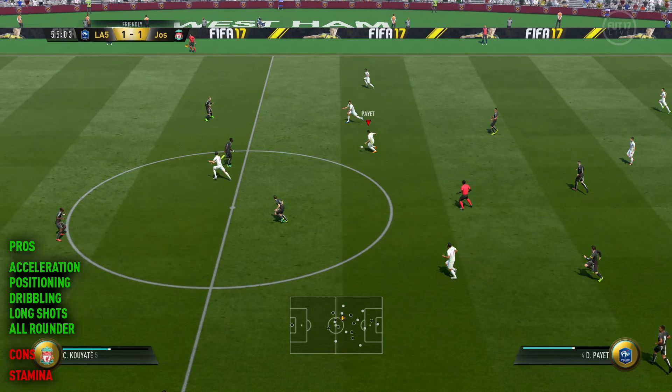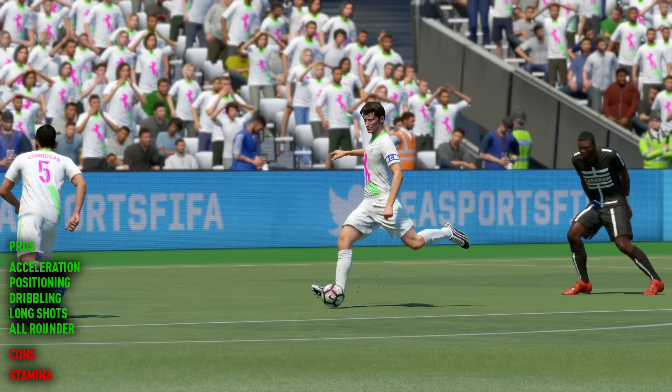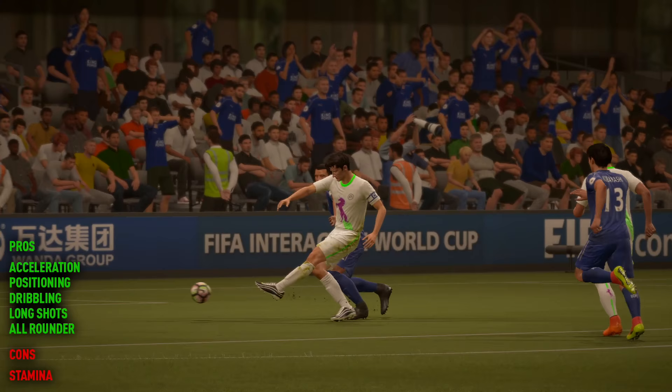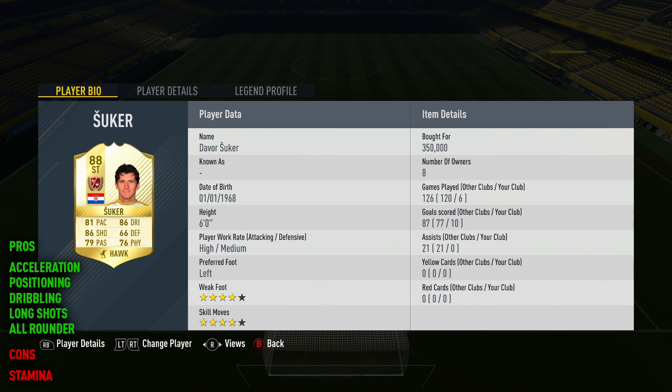His long shots were also great. You could tell right at the start of this video when I was showing the missed opportunities that I was shooting from distance with this guy a lot of the time. He has the ability to score from distance, which is one of my favourite things to do in this game. And the final thing I'd say is that he's just a great all-rounder — he's even got 66 defending, so you could happily play this guy anywhere from centre mid all the way up to striker, and he will do a fantastic job for your Ultimate Team.